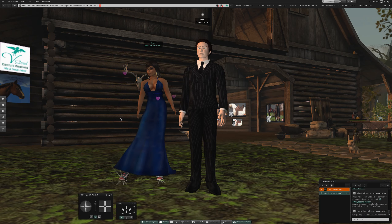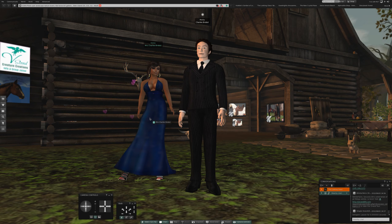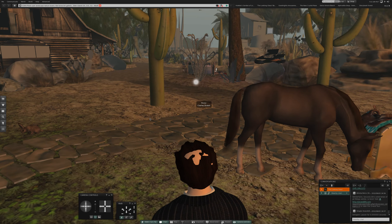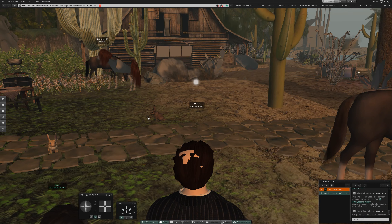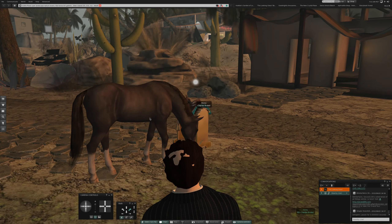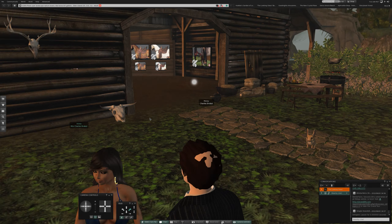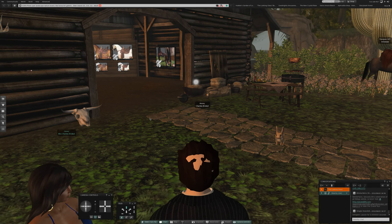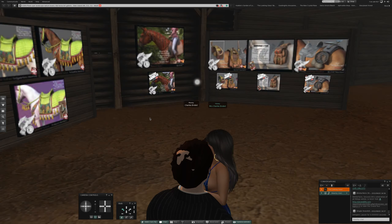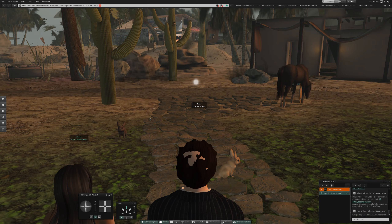It looks like there is a store for horses behind us. We're not going to get a horse, but we will look at what they have here. It looks like sometimes people can be horses, too. Let's take a look. A horse is a horse, of course, of course.